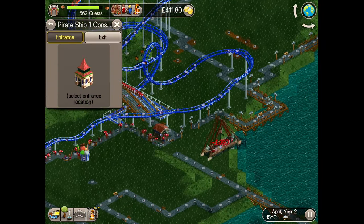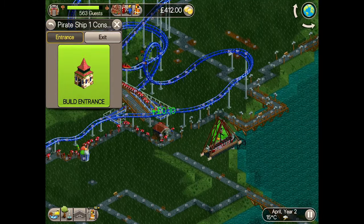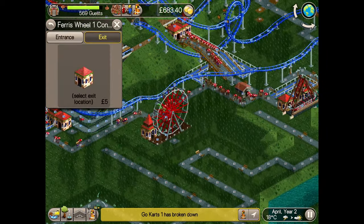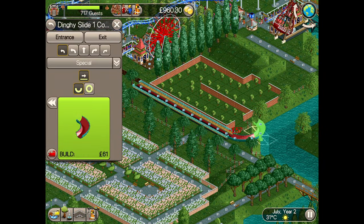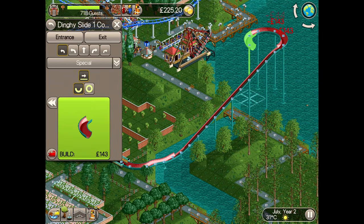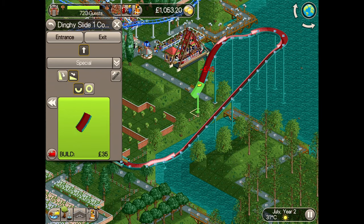To accompany the corkscrew coaster I have a new thrill ride available — the pirate ship — which can sit alongside the edge of the lake. And to balance the pirate ship and intense coaster, a gentle ferris wheel can go there too. As I begin my next construction, I should point out that between ride builds, as part of my ongoing park management, I've hired some extra mechanics and handymen with work areas set to approximately 8 to 10 grids each, and I've also added some food and drink stands as well as some toilets.